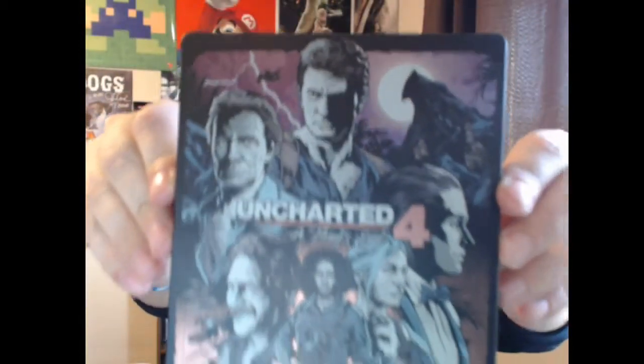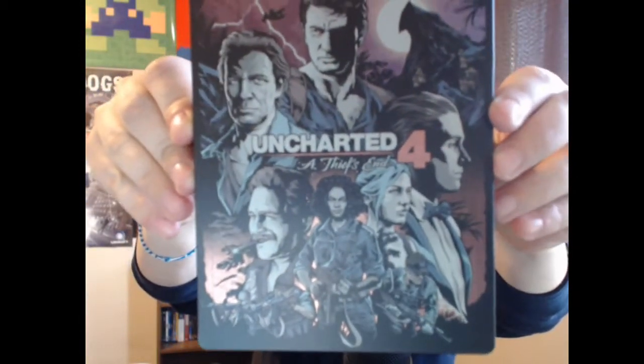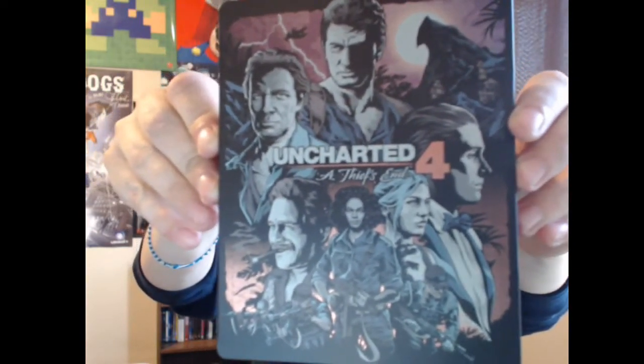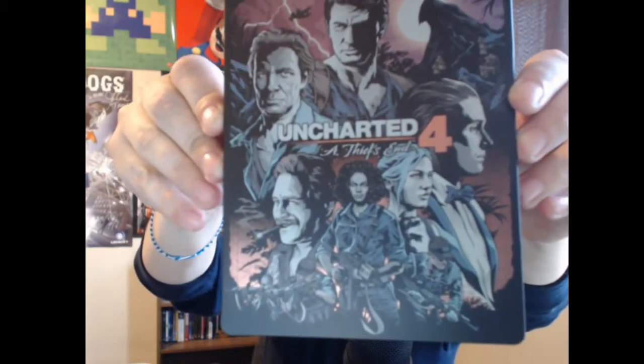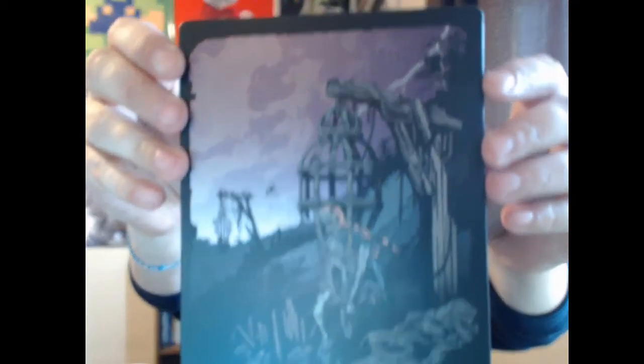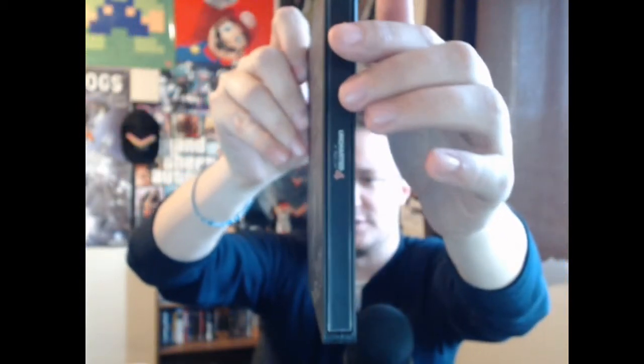The other thing inside — and this is basically what the bottom of the box looks like — is the steelbook case. The thing I really like about it is the artwork on the case, and I'll put that close to the camera so you guys can see. This is the steelbook case. I don't believe you get this in the normal version, so it's only for the collector's edition. On the front you can see we've got Sam, Nathan, Elena, Nadine, Sully, some bad guys, and even artwork on the back and on the side as well.